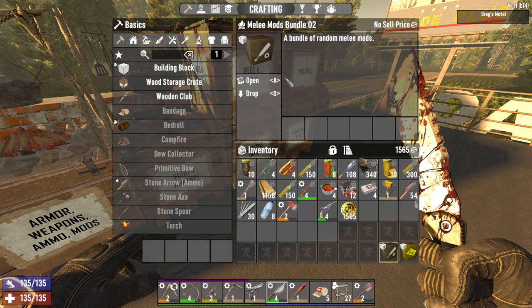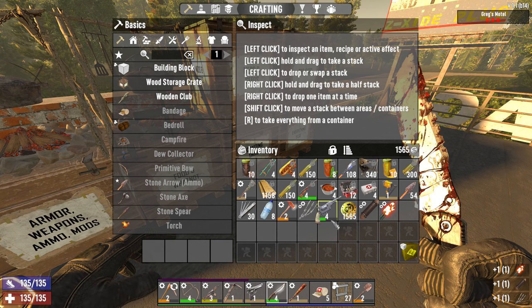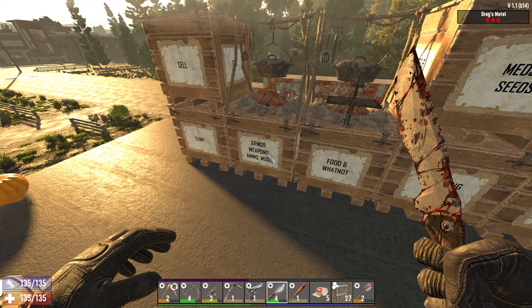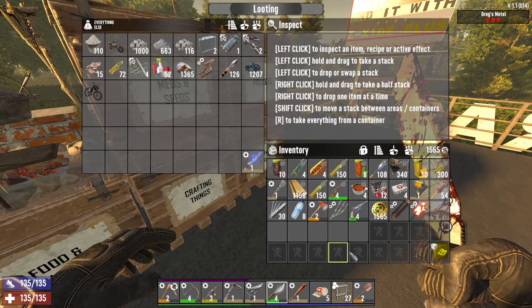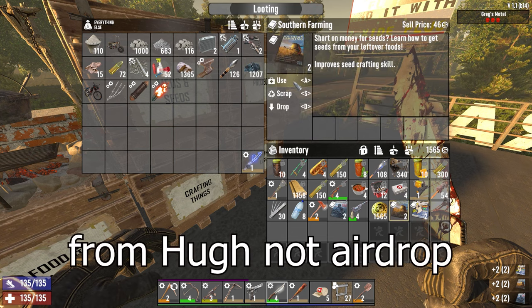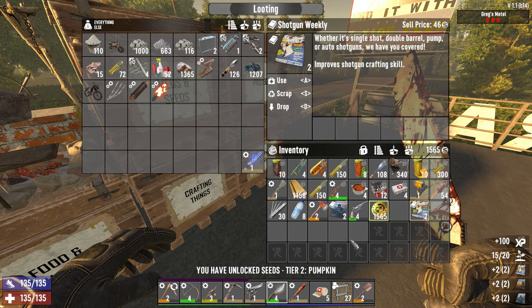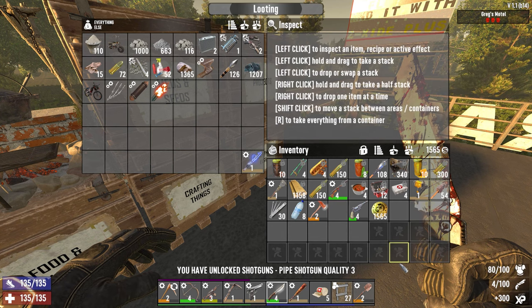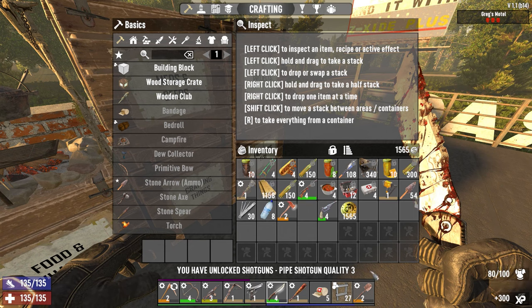Let's open up the melee mods bundle we got: barbed wire mod, fortifying grip mod, and a fire mod. It goes in here because we're full in there. The book bundle we got out of our airdrop — we got two seeds, we can make pumpkin seeds. We got two shotgun crafting and two more 'armored up.' We're 80 of 100 on the armor. We can make a pipe shotgun quality three, and we're into armors quality five.